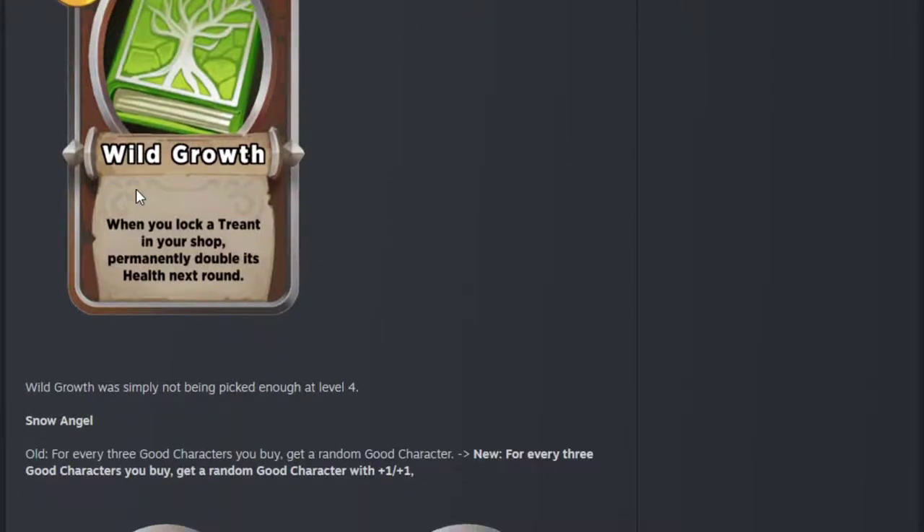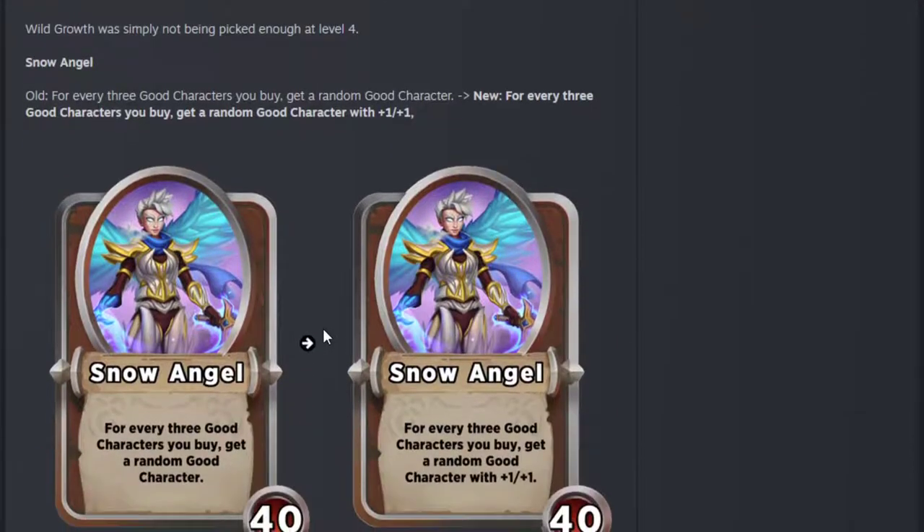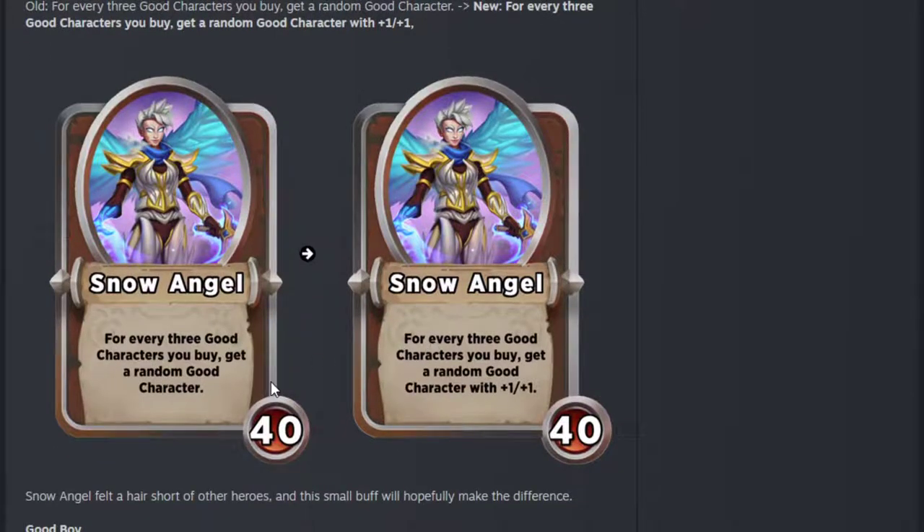They've cut Wild Growth — good. I don't think I ever took it as a level 4 treasure. It was simply not being picked up enough at tier 4. Of course it was originally a tier 2 treasure — why are people going to take it for 4 when it used to be 2? It probably should be a 2 or 3 treasure, definitely not a 4. But the problem with making it 2 or 3 is Tiger, so they don't want to do that. Fair enough. Snow Angel — the free character you get now gets a plus 1 plus 1. That seems quite reasonable. It was very weak. Probably not going to make a big difference, but it is what it is.